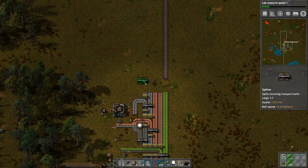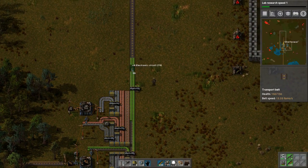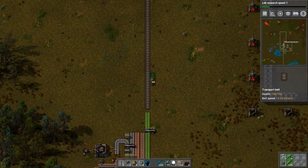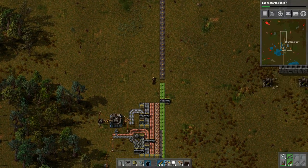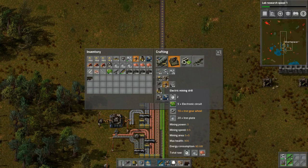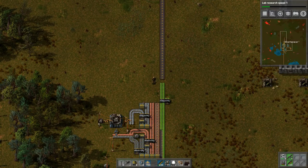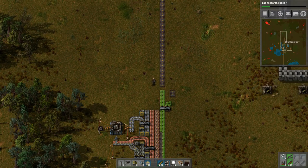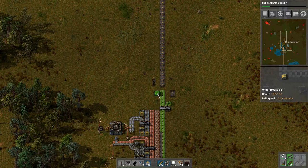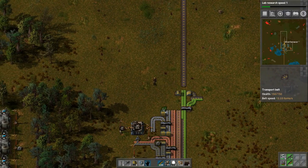Let's take these, pick these up - electronic circuits are split. We need gears and plates, so we should put the gears and circuits onto one belt. Do something like this, and then have everything go into the one belt. The gears will split, but we also need plates.